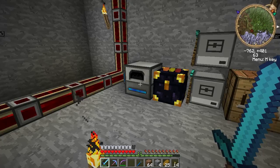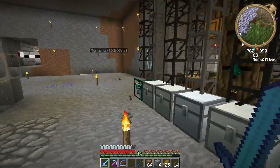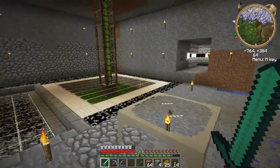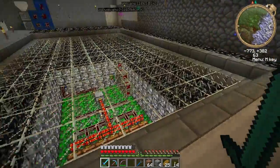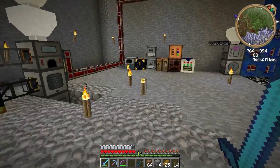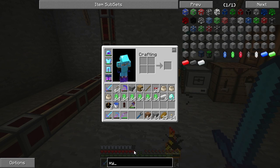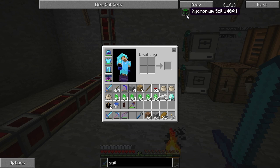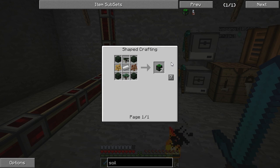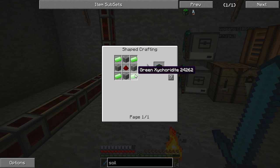Now I'm in a power furnace cooking up some green zycorium, because Zycraft updated since I talked about the sugar cane farm that doesn't require power. They added a block called zycorium soil. You have to make it from these engineering bricks and it has to be the green one, unfortunately. That means all the other zycorium I have is worthless.